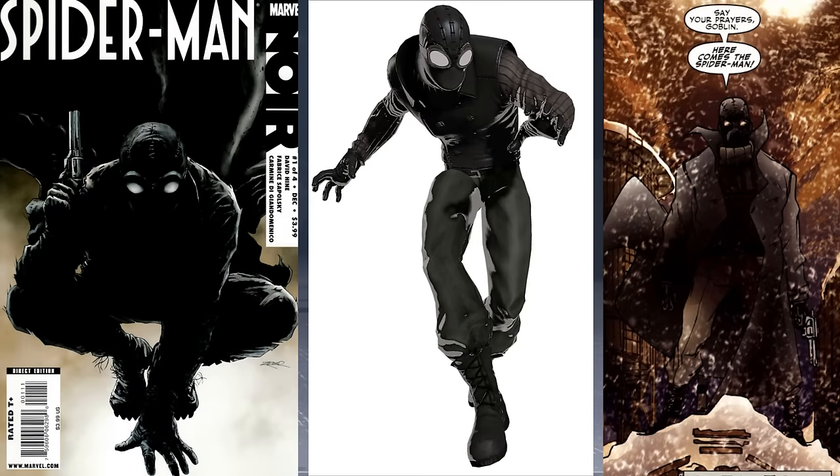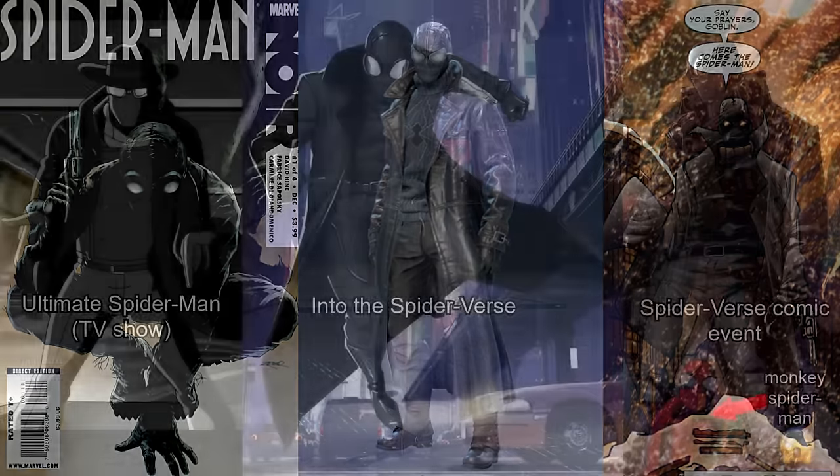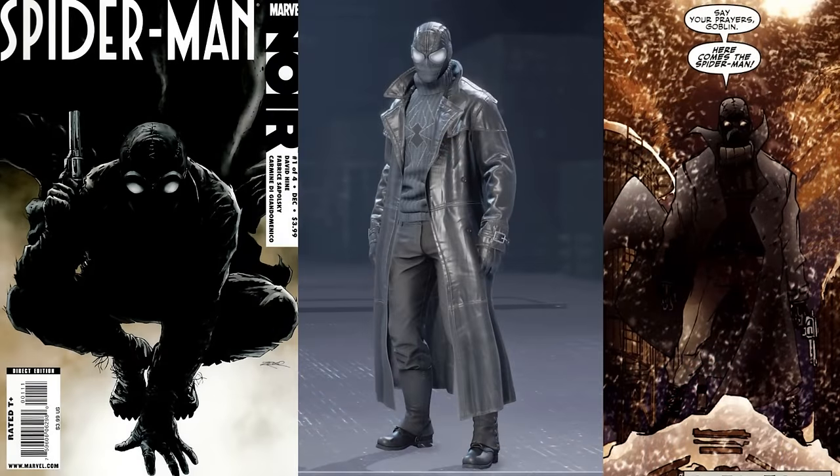When it comes to adaptation, this suit's appearance in the Shattered Dimensions video game has affected the perception of his appearance ever since. In that game, they couldn't recreate his trench coat, so they compromised and gave him a collared vest. They also kept the entirely black mask with white lenses as seen in the covers, instead of his appearance in the interior artwork. Nearly every adaptation of Noir since Shattered Dimensions has used that rendition as inspiration. It's gotten to the point where the vest is seen as a staple of the design, even though he didn't originally wear it in the comic books. So all of this is to say that what people think Spider-Man Noir looks like, and what he actually looked like in the comics, are two different things.